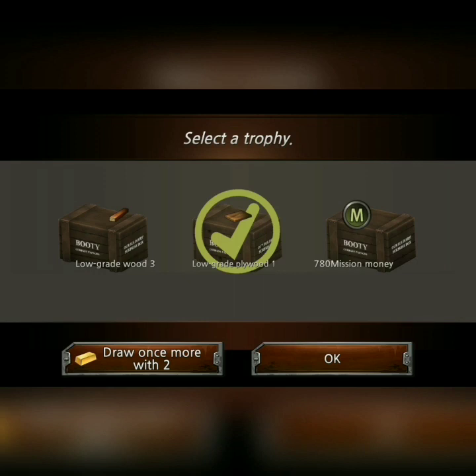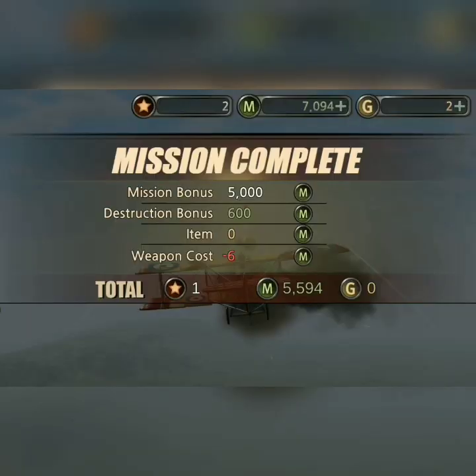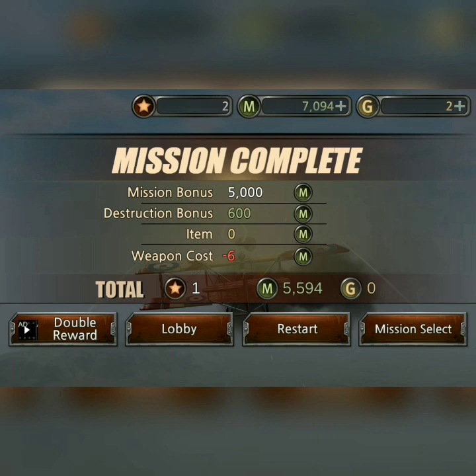One plywood, three wood — 780 mission points. Weapons cost. And move on.